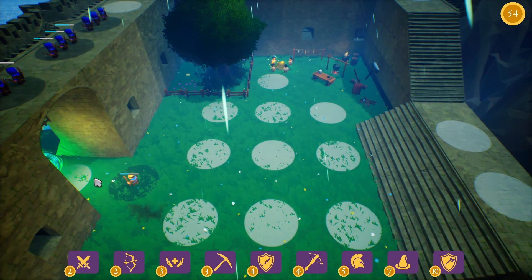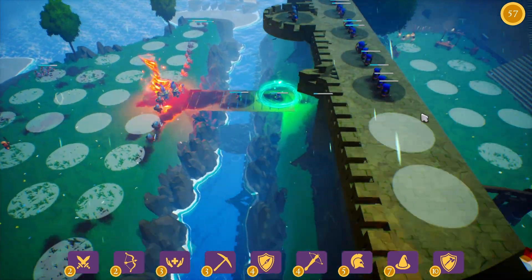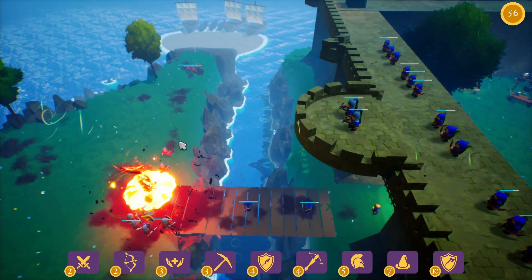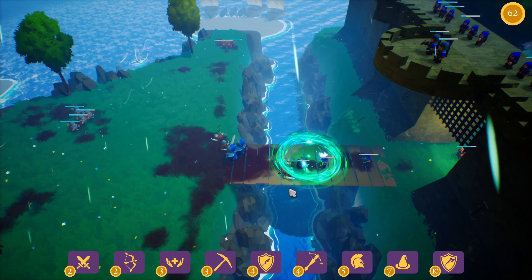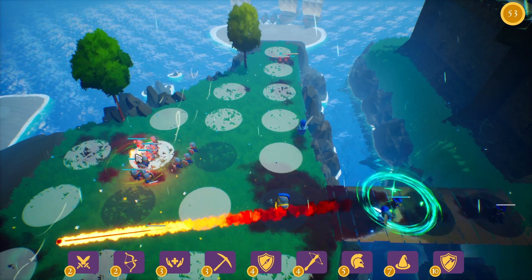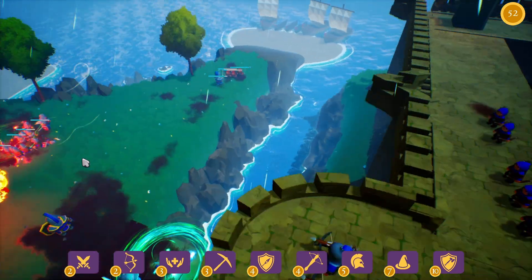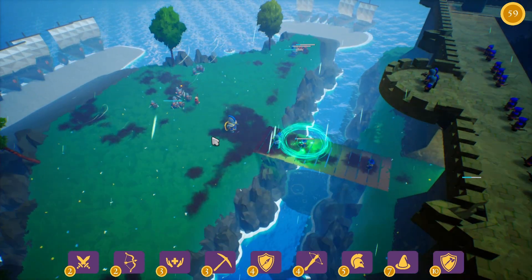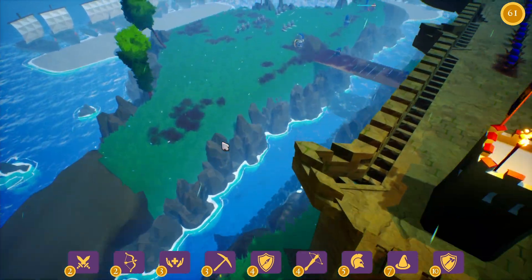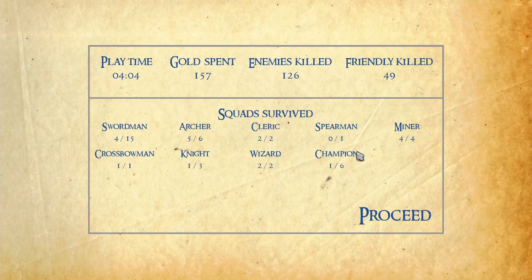I'll get a second mage because, again, why not? Maybe get a second healer — nobody here is injured, so I'll bring him down there. All of our champions are dead. I'm going to try and get rid of some of these crossbowmen. Your units don't move unless they're getting shot at by a ranged unit, in which case they will go and try to defend themselves. But I think we just won — look at how bloody this area is. We did a really good job.